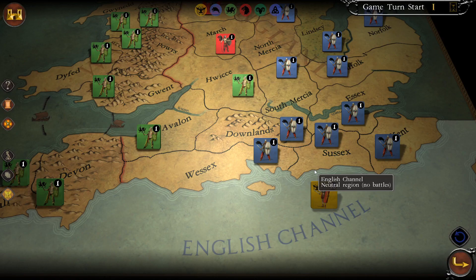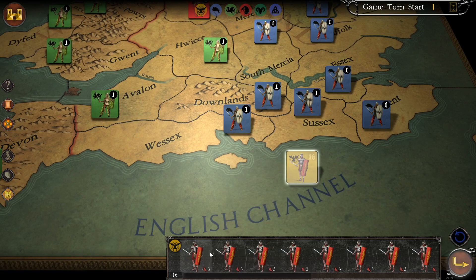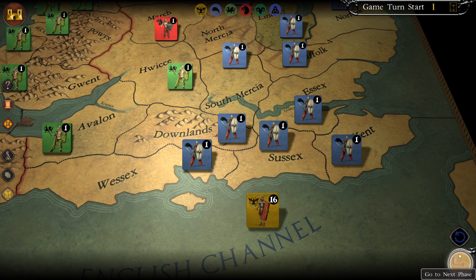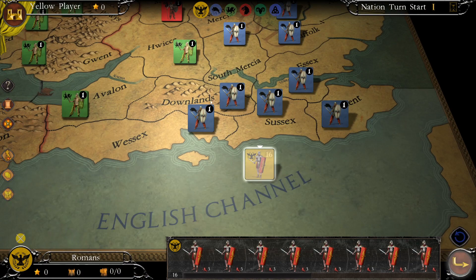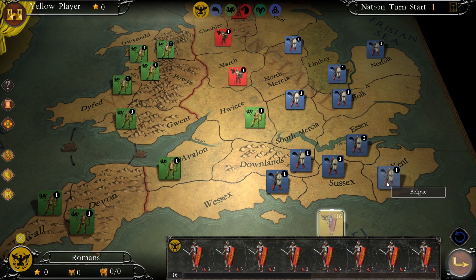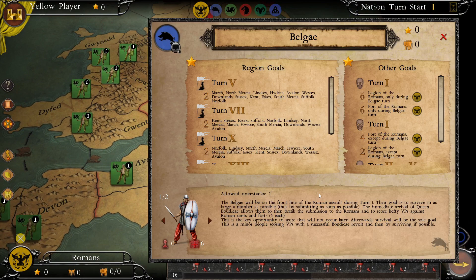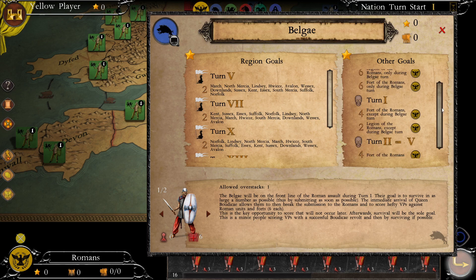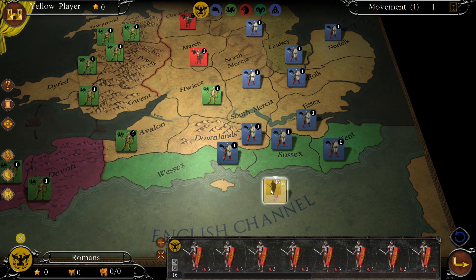Let's jump into the Dux Britannia campaign — what a beautiful map! This campaign is all about the invasion of England by Emperor Claudius's forces to establish dominance. The first thing we're going to do is move these troops onto the beaches and start taking territory. It looks like we're going to have to attack the forces of the Belgai. I really love the descriptions in this game — we get a proper screen showing the enemy and their goals, what they want to do, their region war goals.